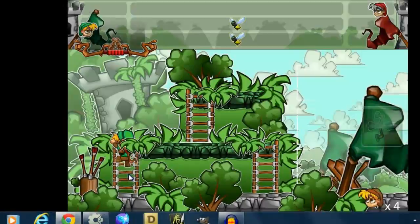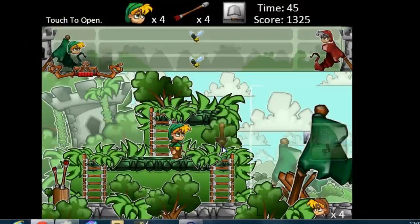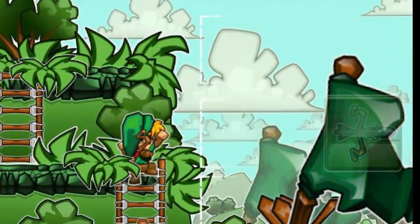Move to the arrow dump to replenish your arrows. Power-ups and new weapons can be collected by clicking on them.